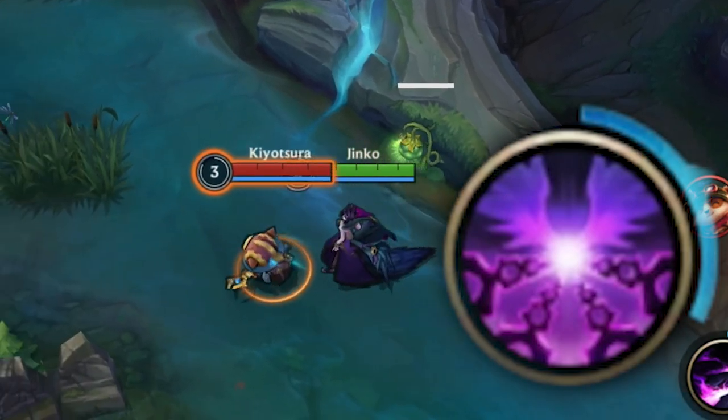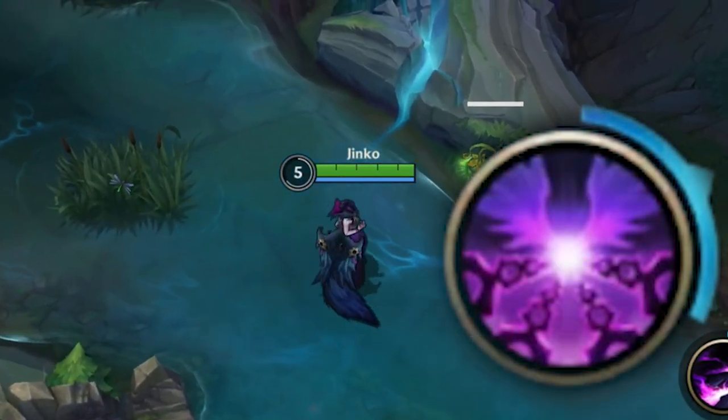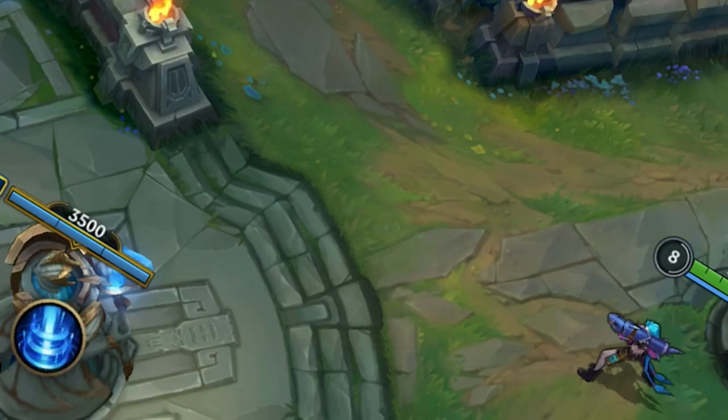I don't know why this is possible. I know that on PC you can do this with Katarina's ultimate for example, but I tried and you cannot do it on Wild Rift. Just know that if you play Morgana — or if you play against Morgana — she can know when an enemy is close to her.